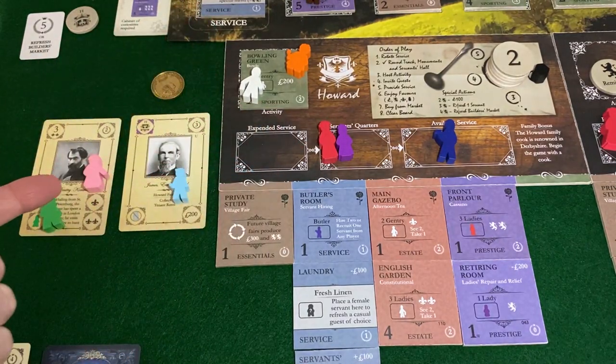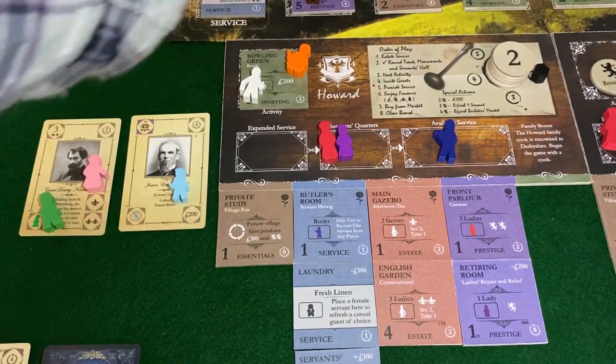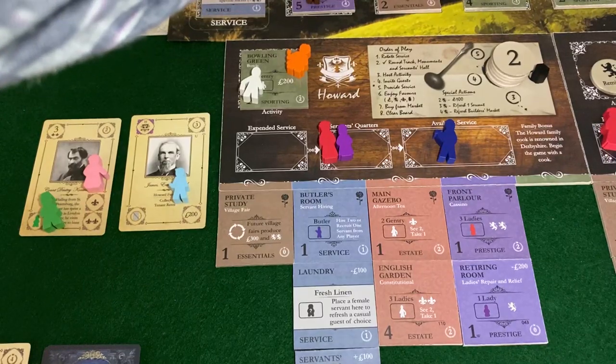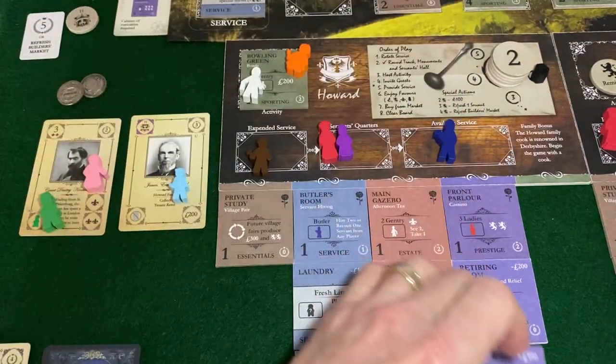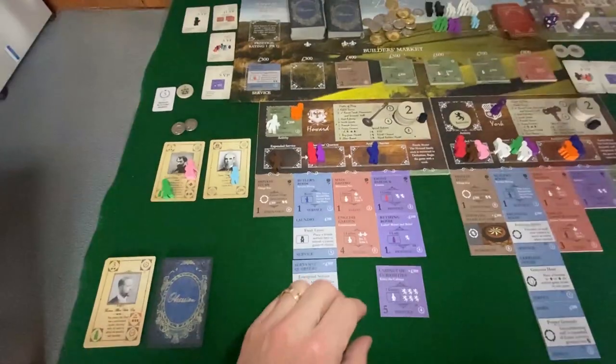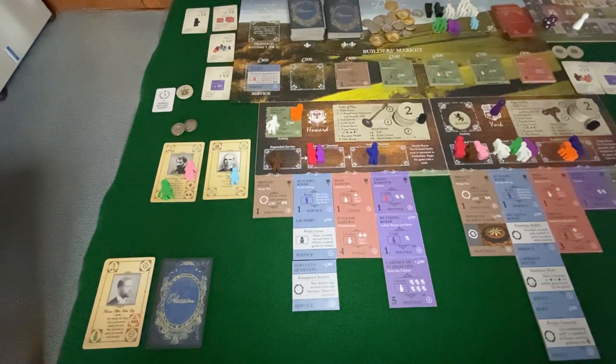Nothing else left to do. I'll break down off camera. We will purchase for 300 pounds, grab two back — this enormously important Cabinet of Curiosities. The organizer: beautiful. End of turn, we'll go to round eight, York's turn.